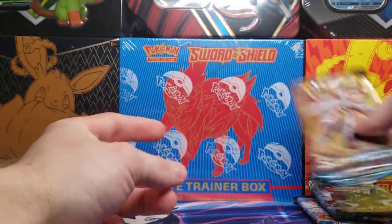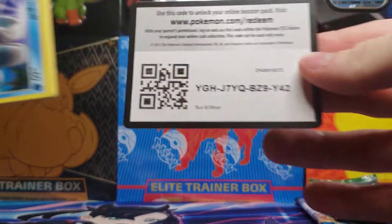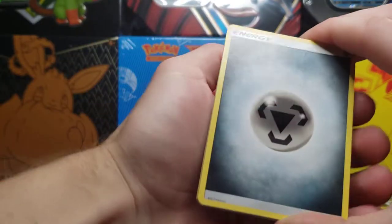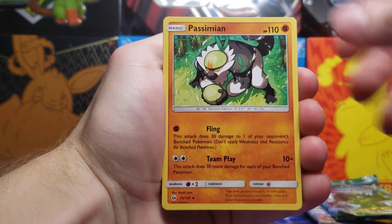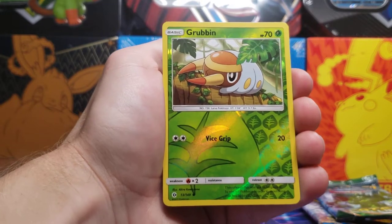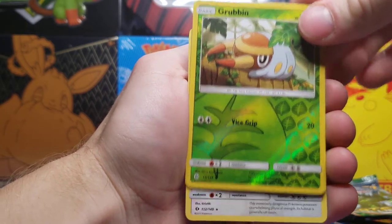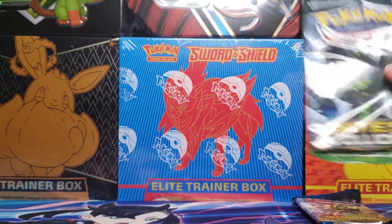I'm going to save Breakpoint for last and do Sun and Moon base set first. I've actually been able to pull quite a few good cards from Sun and Moon base sets. We got our energy card, Spinda, Lima, Fasimian, Wingull, Snubble, Carvana, Zubat, Popplio — nice starter. Reverse Holo — Sun and Moon area has these huge symbols for the type of Pokémon for the Reverse Holos. We've got Grubbin, and a non-holo Bewear for the rare.